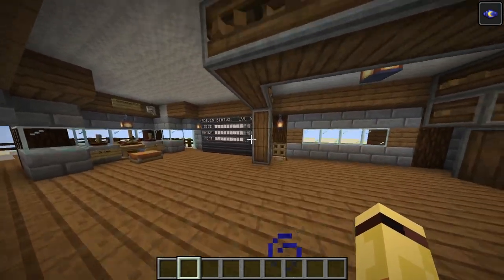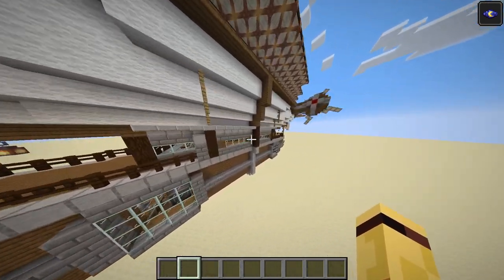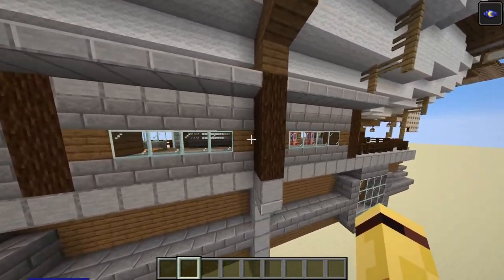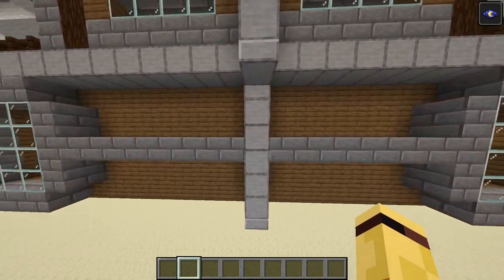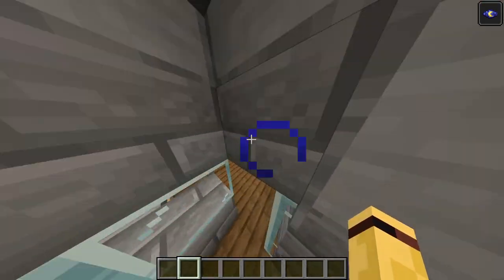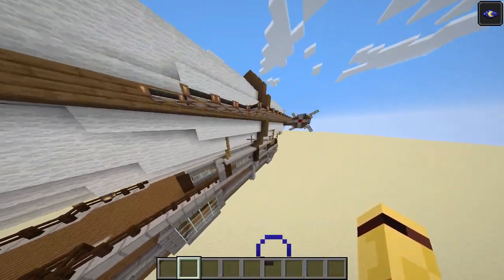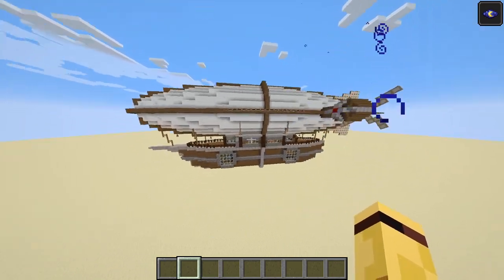I will say this ship is not fully entirely my design — I did have inspiration from an image on Pinterest, and I'll link that Pinterest post below so you can see that person's account in case you want to look over any more of their designs. The Valkyrian Skies Clockwork Discord will also be linked in the description below in case you want to play with this mod.